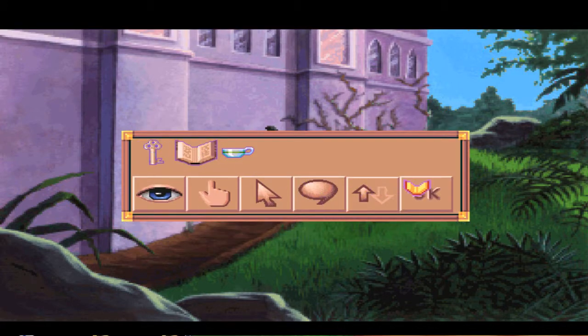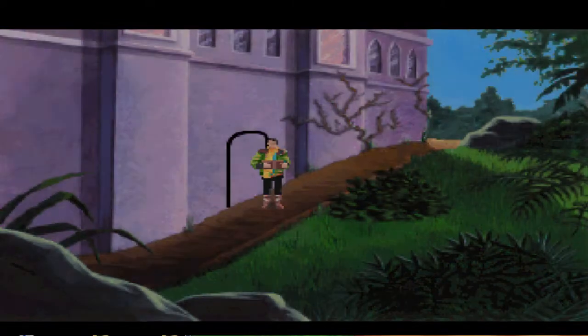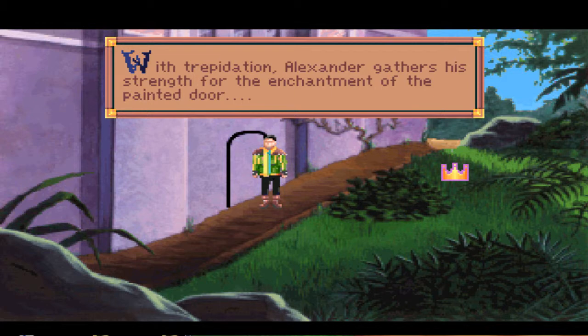We need to use the spell books. The magic paints recipe: add sticks, water to swamp ooze and cups, stir with horse feather — wait, a horse feather? There's no such thing as a horse feather. Apply to blank surface with artist's brush, speak incantation over painting, and it materializes. So we could have just made ourselves a new princess?